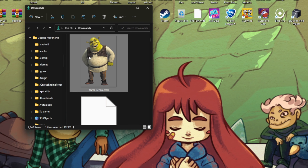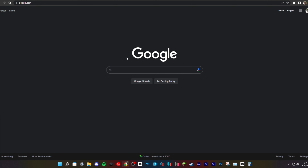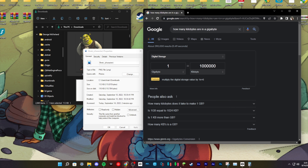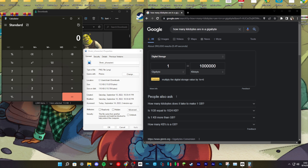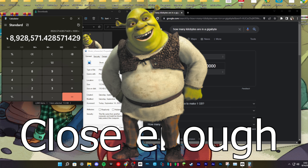I wonder how many Shrek PNGs can fit into a terabyte. Turns out one terabyte can fit eight million, six hundred twenty thousand, six hundred eighty-nine copies of a Shrek PNG — that is a lot. That should be more than enough storage for any amount of games you'd want to play, which is great since other companies only give options up to 512 gigabytes, like Ion and Valve with the Steam Deck.